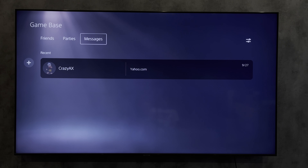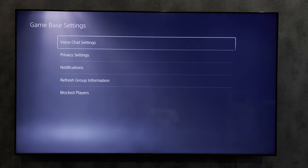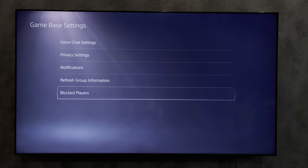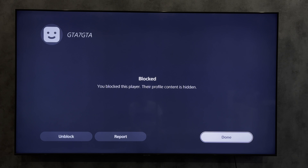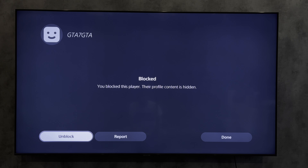Go to Game Base Settings, then select Blocked Players. All blocked users will be listed here. Select a user you want to unblock, then choose Unblock.